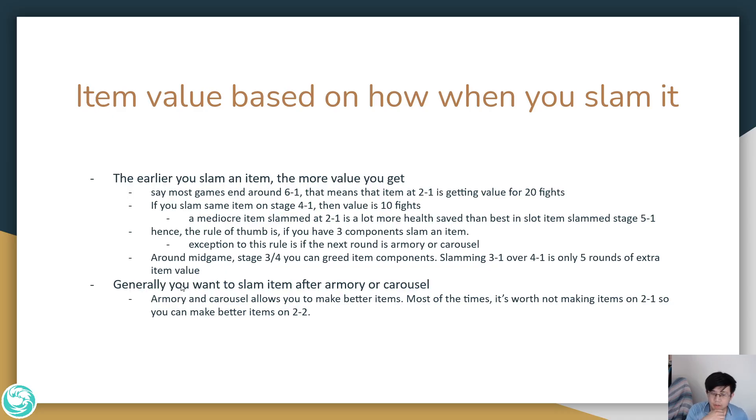Most of the time it's not really worth making an item on 2-1 if you can make a better item on 2-2. Obviously, in the case that you already have the best item you can make, go ahead and make it on 2-1.